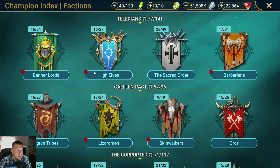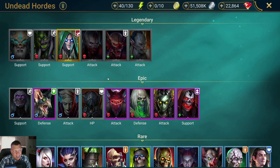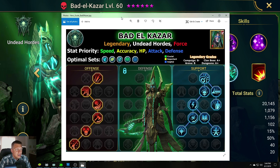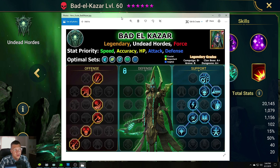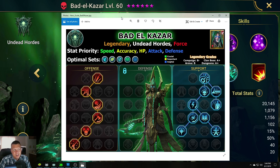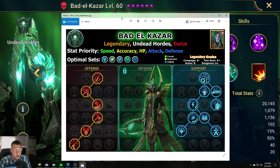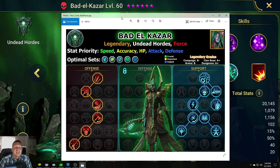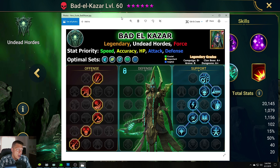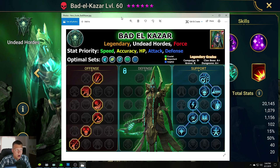So let's go ahead and pull him up here. In the index, Bad El Khazar is in the Undead Hordes, Legendary. For all my guides I have one of these infographics that kind of show the optimal sets. For his grades: Campaign is B-minus — he's okay, especially for clearing the campaign and getting you through Brutal, but you're probably not going to use him as a campaign farmer. Clan Boss, he is great. Arena, he's okay — not bad, not great. He can be good in certain defensive setups and more sustained battle styles. Dungeons, he is an A+. He is amazing in Dungeons. So Clan Boss and Dungeons is where he gets the most utility.